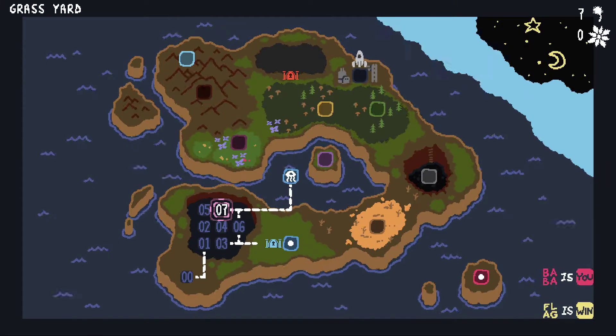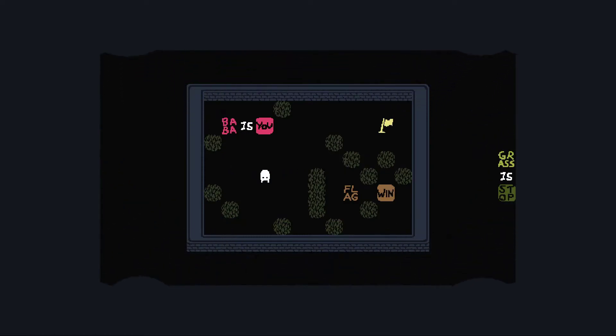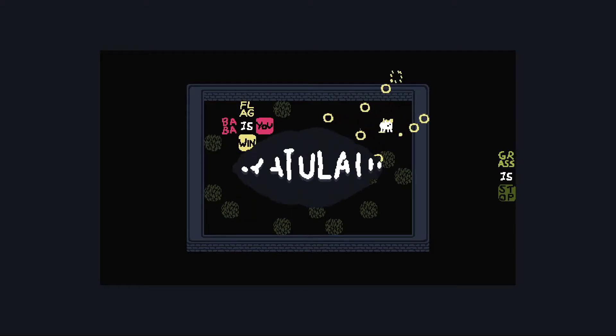But first we'll do level 7 of the tutorial levels — Grass Yard. You see grass is stop but wall isn't stop, so we can just go straight through, which makes this level a lot easier. So now all we need to do is make flag is win. We've only got one 'is', but that's okay, because we can use the same 'is' to make two different rules. Which I think is pretty nice.